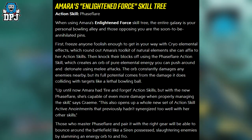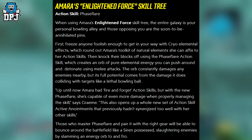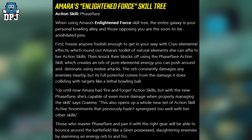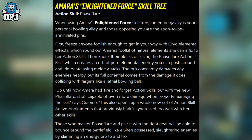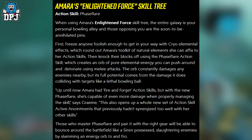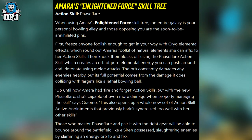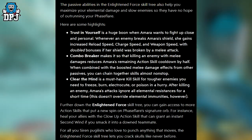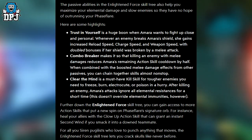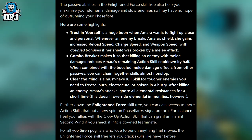This also opens up a whole new set of action skill active anointments that previously hadn't synergized too well with her other skills. Those who master Phase Flare and pair it with the right gear will be able to bounce around the battlefield like a siren possessed, slaughtering enemies by slamming an energy orb to and fro. The passive abilities in the Enlightened Force skill tree also help you maximize your elemental damage and slow enemies so they have no hope of outrunning your Phase Flare.